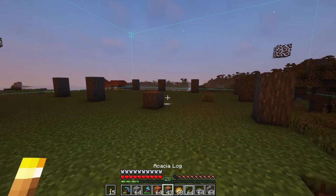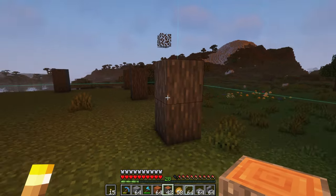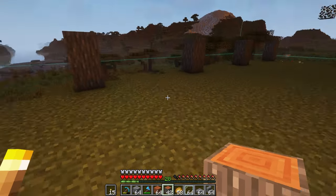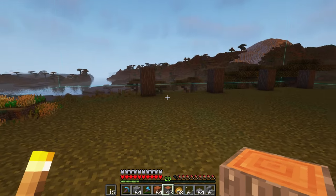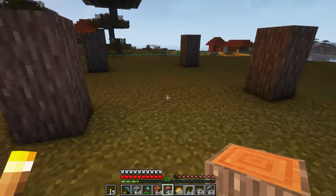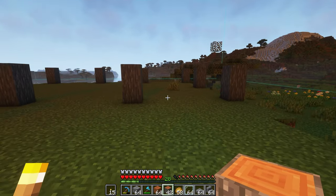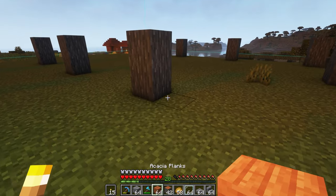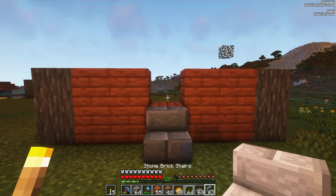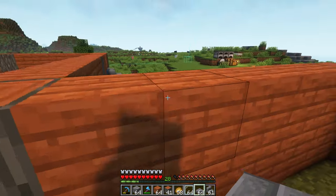Our first step is putting acacia logs every five blocks apart - one, two, three, four, five, and then another pillar. These are the framework for our house. We won't have a pillar on this side - it'll just be a long extended wall with some different windows. We start with this main rectangle, then come out another five by five for a separate portion of the house with the main entrance here. We fill in acacia wood between the pillars and leave a space open for the door, marking it with a small stone stair.